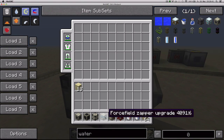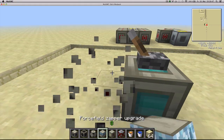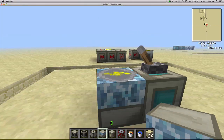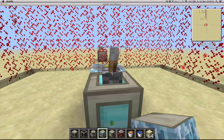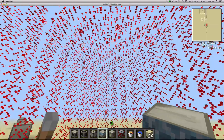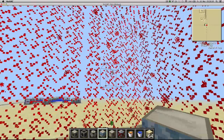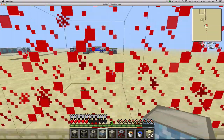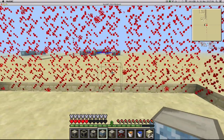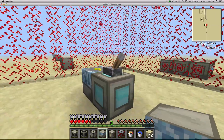Next upgrade is the force field zapper upgrade, which you craft with a Tesla coil and 4 advanced alloys. Simply place it next to your projector and it's going to light up just like the other upgrades. Once you turn your force field on, you'll see it's turned red with some particles flying around. Any living entity or mob that approaches the force field will receive damage.